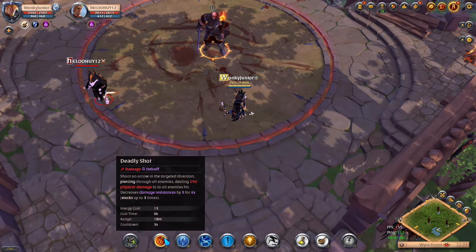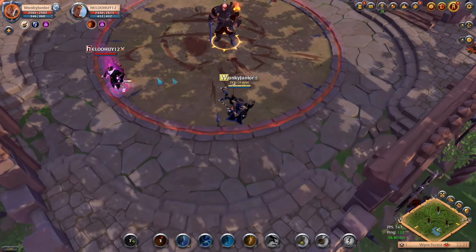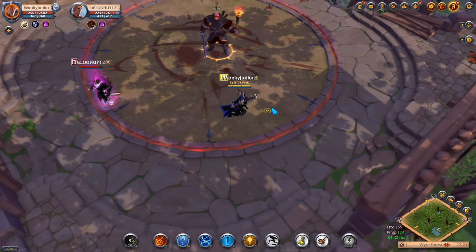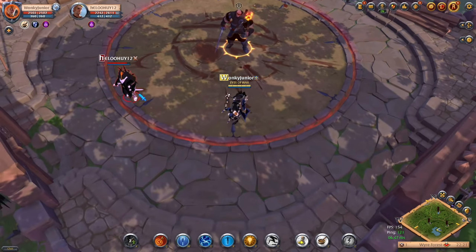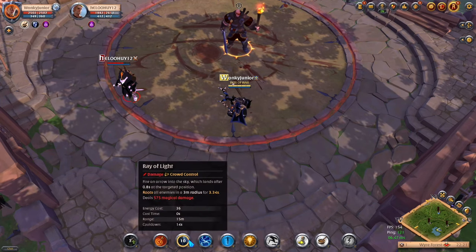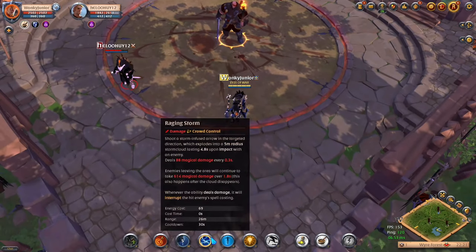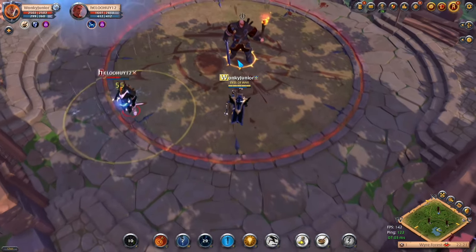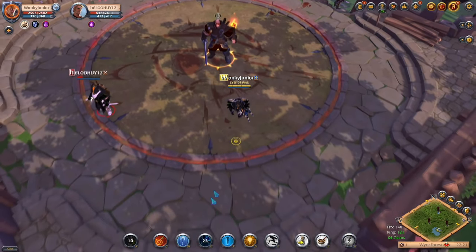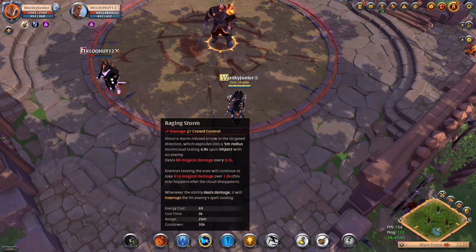For the first Q ability we have Deadly Shot, which shoots an arrow that can go through multiple enemies. Each shot deals damage and decreases the enemy's damage resistance by 9, stacking up to 3 times. The second W skill is called Ray of Light — it fires an arrow into the sky which lands and roots all enemies in a 3-meter radius, dealing damage. For the third E skill we have Raging Storm, which shoots an arrow that explodes in a 5-meter radius, leaving behind a storm cloud that damages all enemies standing in it. In PvP, enemies inside the storm have their spells interrupted.